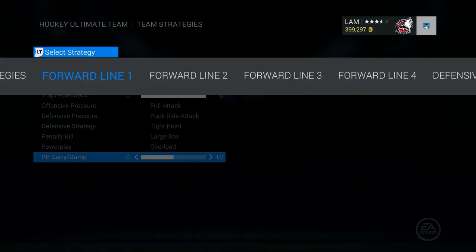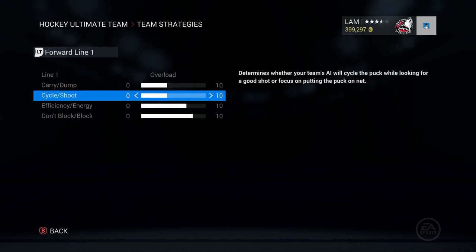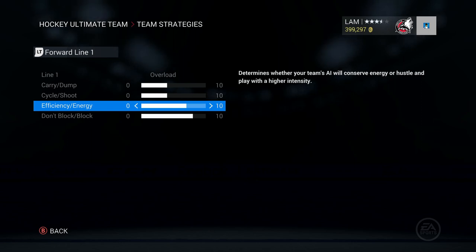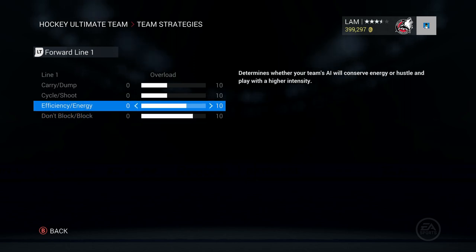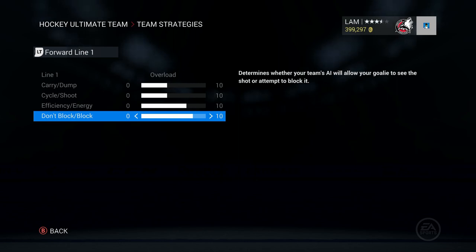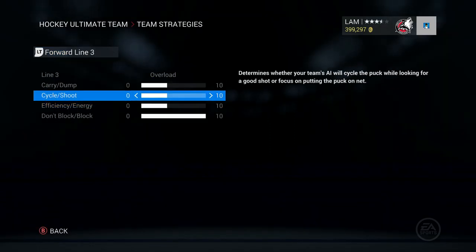For forward lines: carry/dump and cycle/shoot I like to have just a little bit less than halfway. I like my energy levels nice and high for my first line. Energy drains so fast this year, so having it just above halfway is good for keeping players healthy. For the block setting, I want guys blocking shots but not covering the goalie — so I lower it just a little bit. For the second line I lower energy levels a bit to save energy for my first line.